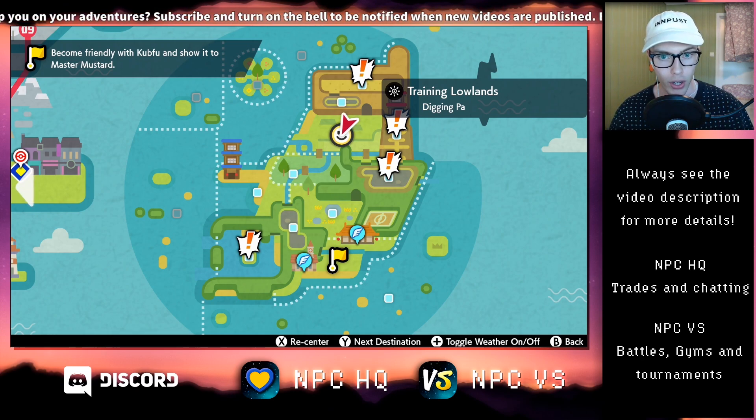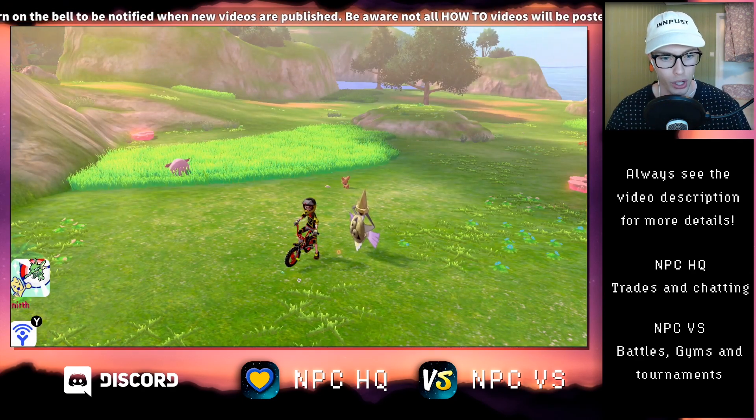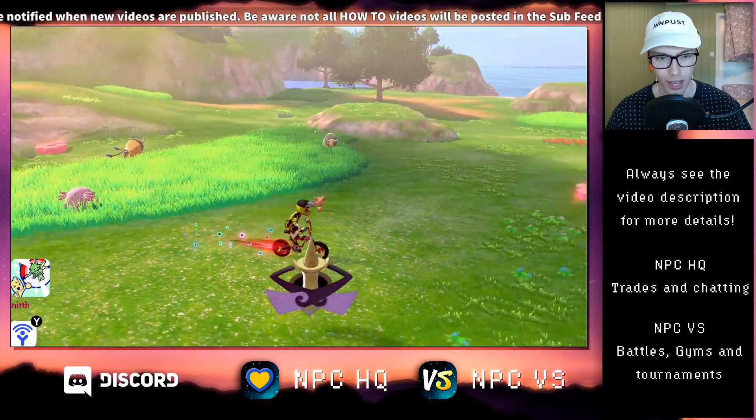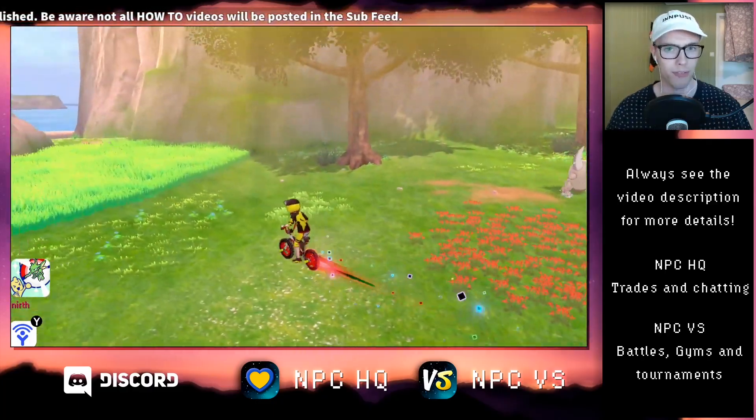Anyway, if you head over here to Training Lowlands, there is a 5% chance to find Scyther in the overworld, so just bike around and look for one, and I'm going to get back to you in a moment when I have found one.